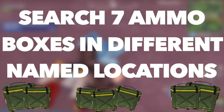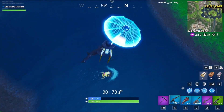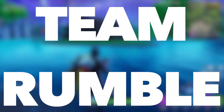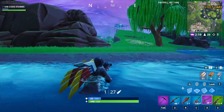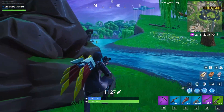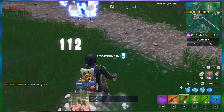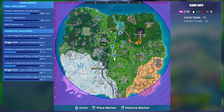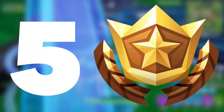The second challenge is to search 7 ammo boxes in different named locations, and you'll be rewarded 5 Battle Pass Stars. You must go to 7 different named locations and search an ammo box at each one. My advice is to play in Team Rumble, because you can respawn, meaning you can spend the entire match completing this challenge without worrying about being killed. Also, when you die in Team Rumble, you respawn in the air with your glider, so you can hit 2 or 3 named locations from where you respawn.